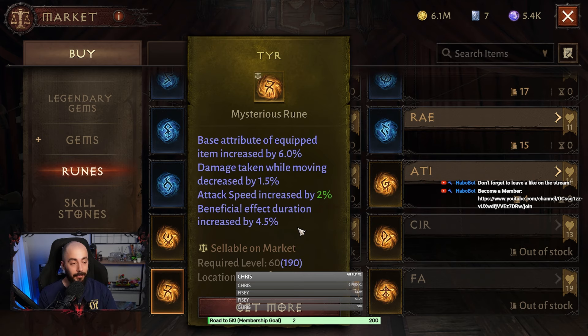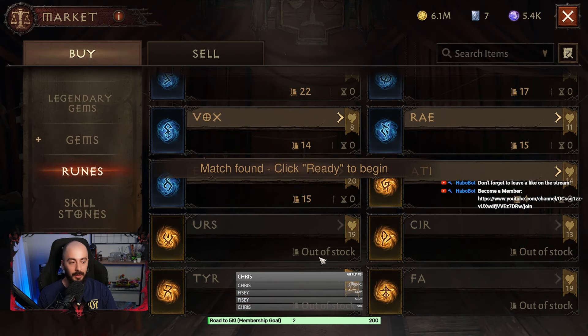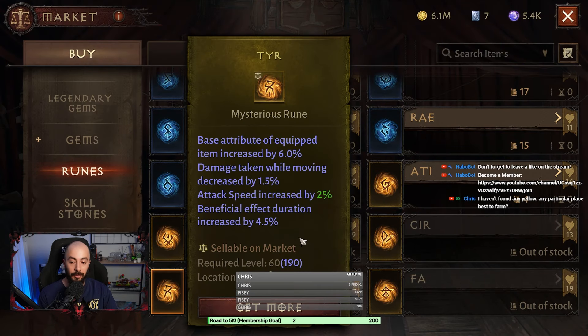Beneficial effect duration increased by 4.5 percent — that is extra, extra good. You can't even get 4.5 percent from reforge bonuses. You can use this rune on your headpiece and on your shoulders, which means you will get 9 percent beneficial effect duration total.